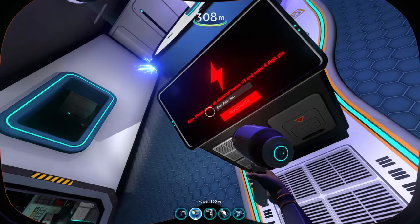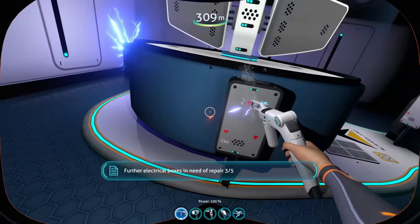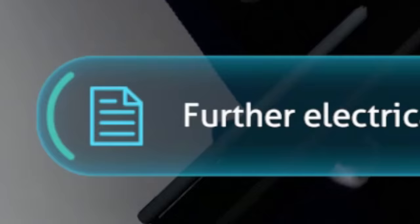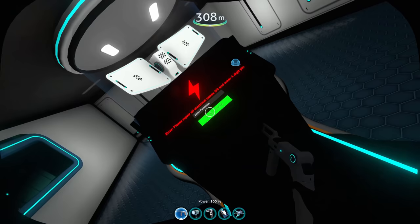One more quick code and here we are. Error — please repair all electrical boxes. One out of five. All right, it's repair time. Further electrical boxes in need of repair — all five of them. Now, enter passcode.